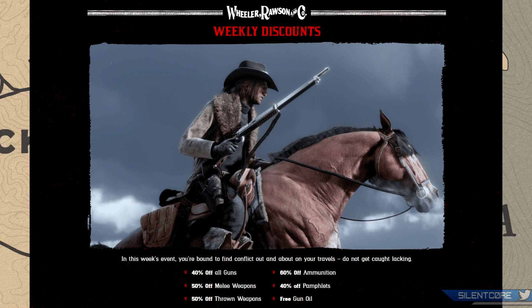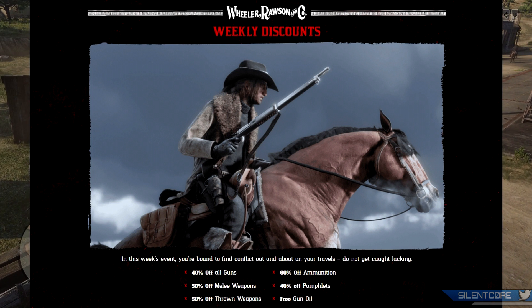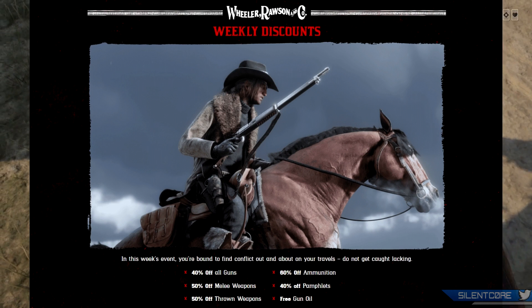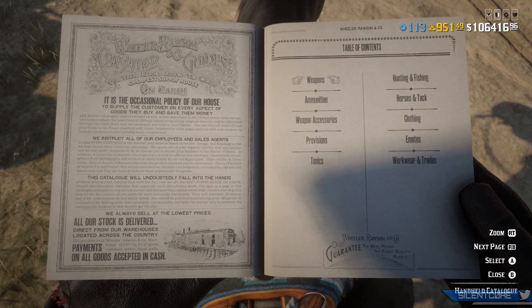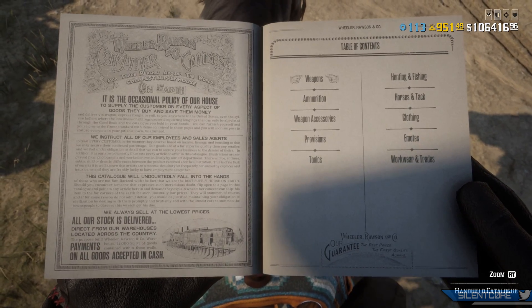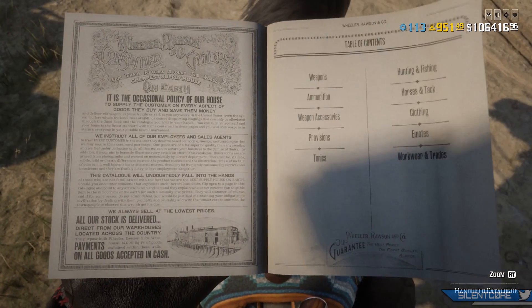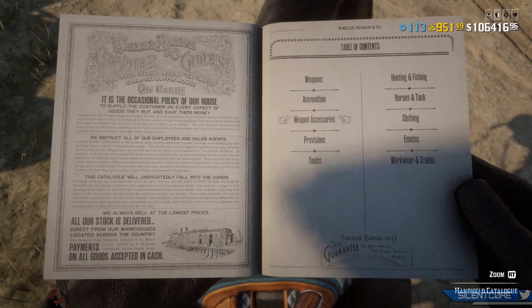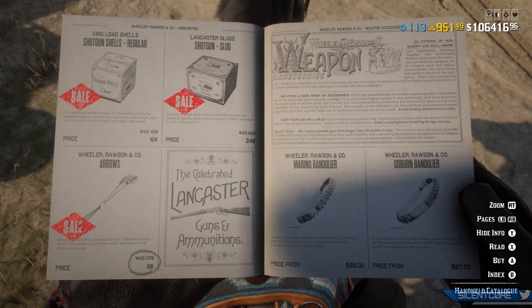There's also 50% off melee weapons, 50% off thrown weapons, 60% off ammunition, 40% off pamphlets, and free gun oil. I'd recommend opening up your catalogs and ordering max stacks of every type of ammunition, which will be sent to your post office. You can use that to resupply yourself as you play and you can hold quite a lot of ammunition at your post office whenever you need to grab it.